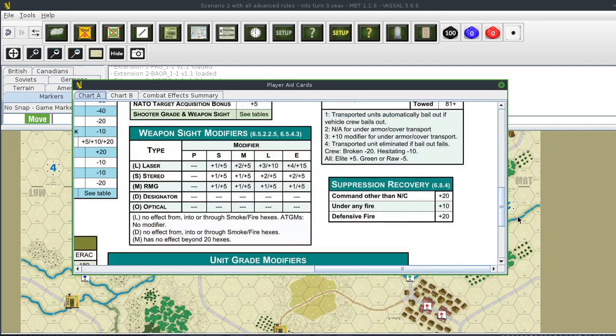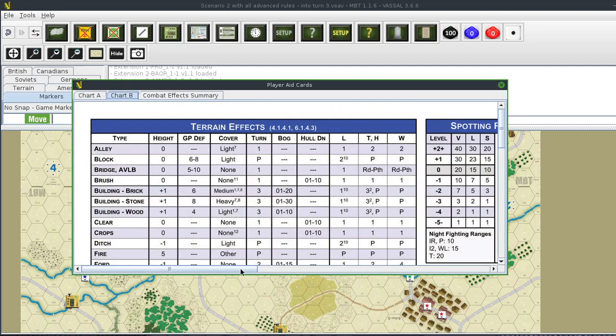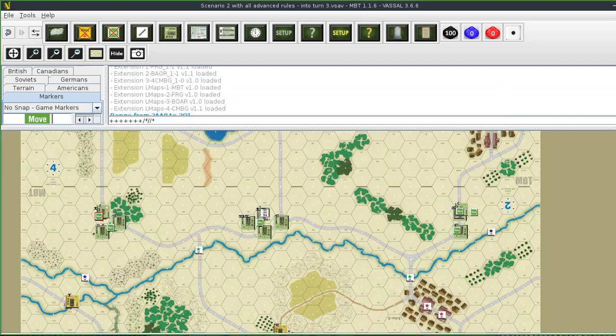For the Americans I used one, two, three, four, five, six, seven, eight, nine, ten commands total because I have 22 units. Looking at the chart - with 22 units that gives me 13 commands available.